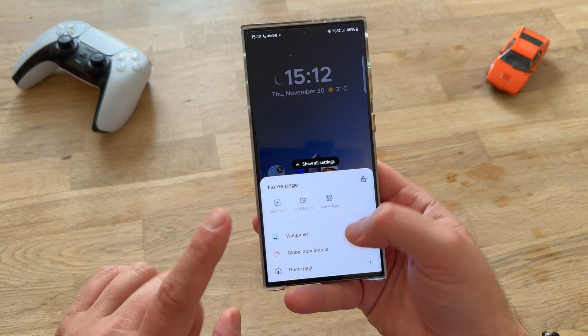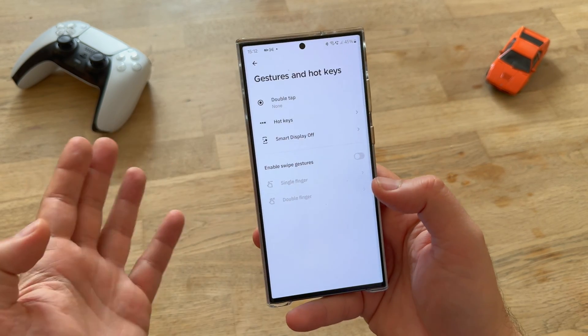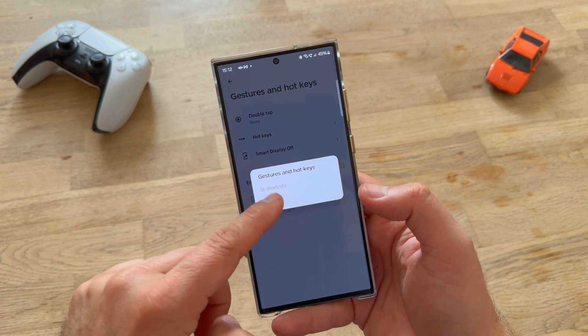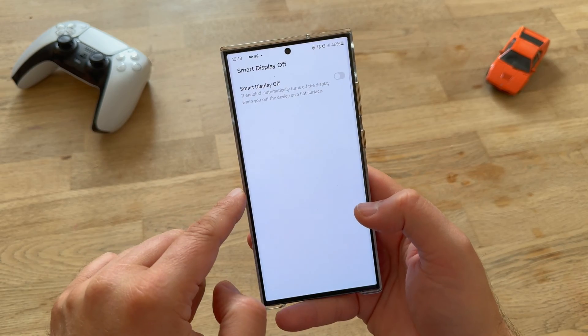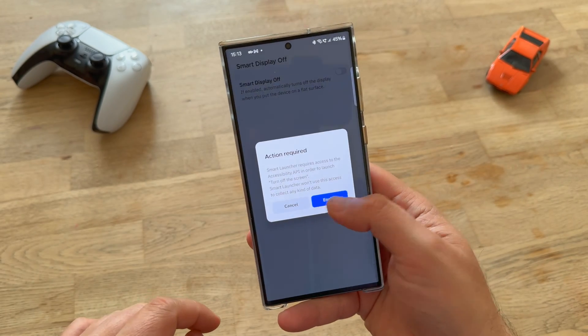Now let's continue with all the other settings. Remember, this is just the appearance, but we have far more. So gestures and hotkeys — double tap. Let's just see if we can do double tap to lock. No, but you can apparently select an application. So let's do this one. It works. Smart display off — when you put the device on a flat surface.